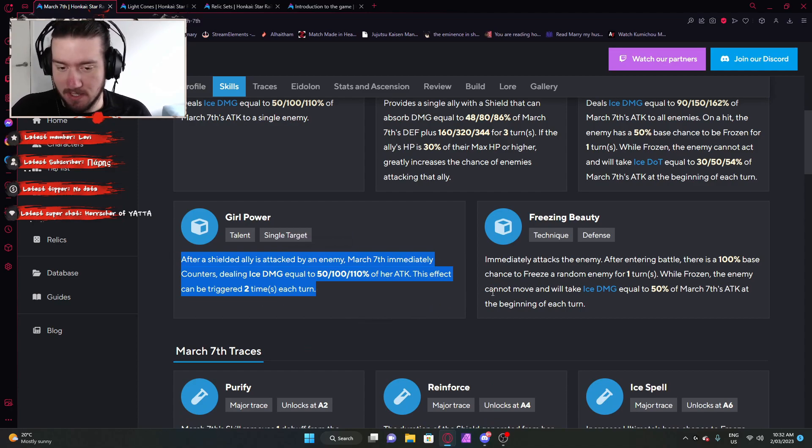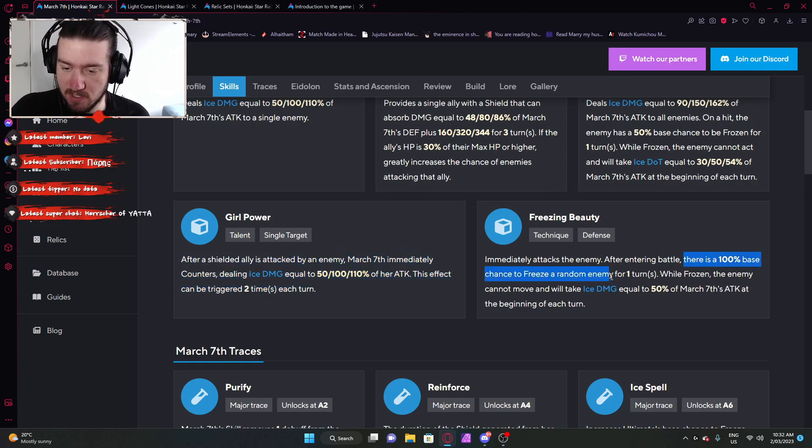Her technique is like the other ones — you start the fight and trigger a strong effect, which is a 100% base chance to freeze an enemy for one turn. While frozen, they will take a bit of damage at the beginning of each turn. So it's quite generic.